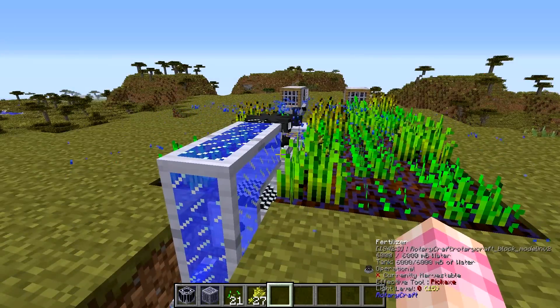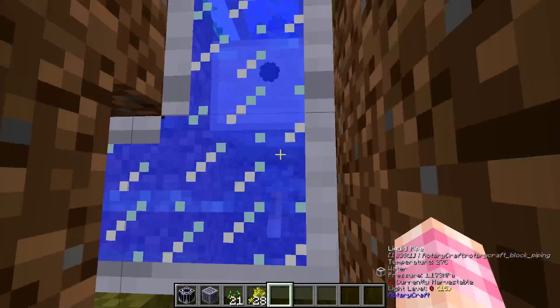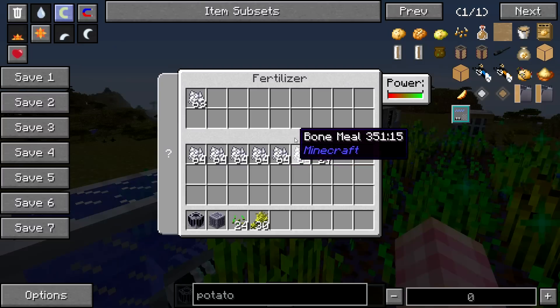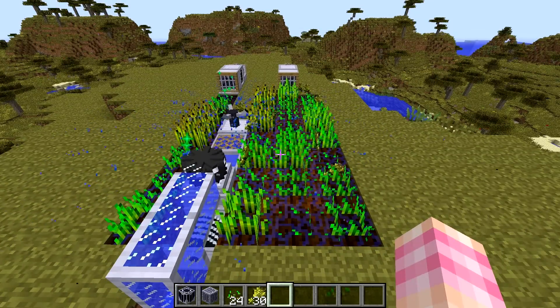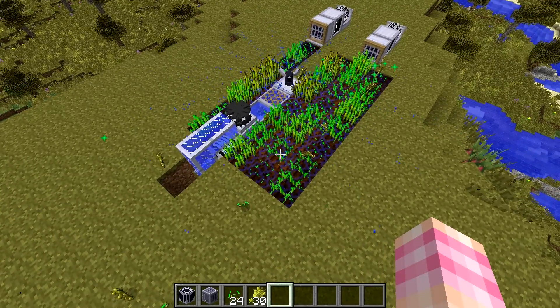I've also set up a fertilizer right here, so if I crank that on, I should be able to get this stuff to grow even quicker. I've got a stack of bone meal in there. You can see the crops have the little green diamonds on them. Those are growing pretty fast.